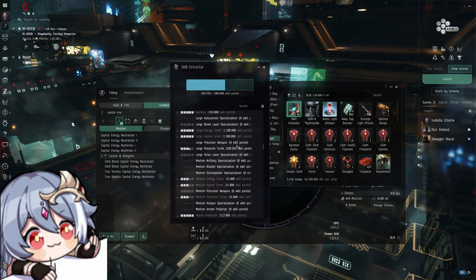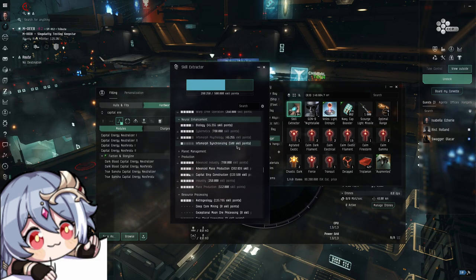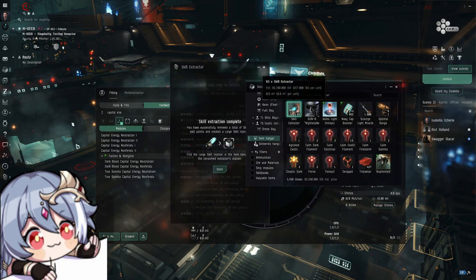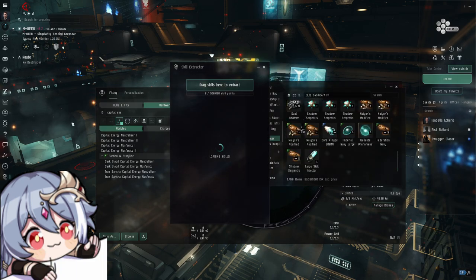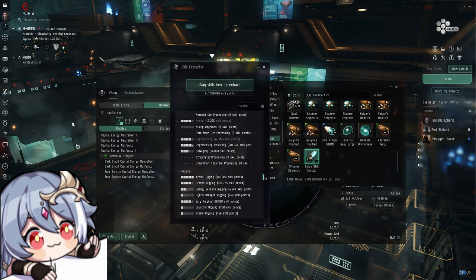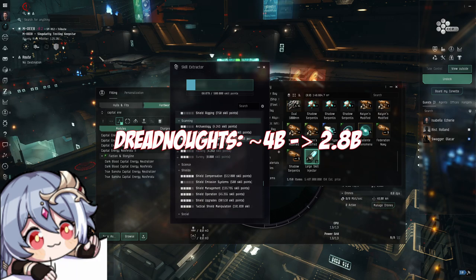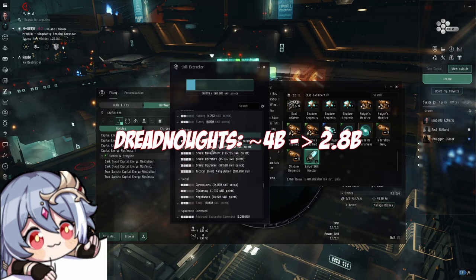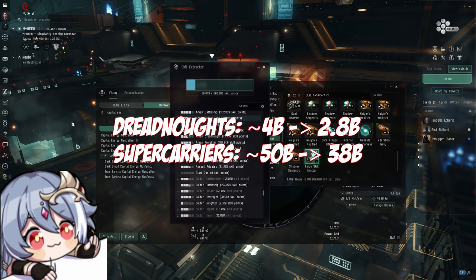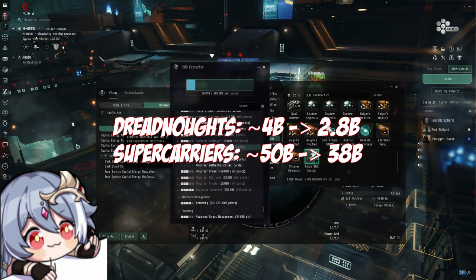The third big change CCP is making to industry is very big. Both capitals and super capitals are becoming effectively 30% cheaper due to readjusted blueprints, mainly making capital components quite a bit cheaper. But also T1 PI has become 50% smaller in volume, making not only producing capital modules easier, but also PI life significantly easier. Dreadnoughts that before cost around 4 billion to build will now cost roughly 2.8 billion. Same goes for all capitals including super capitals, with supercarriers costing after this change roughly 38 billion. So if you want to get a supercapital, now's the time.